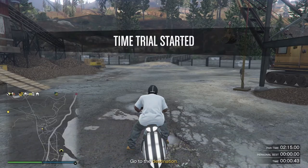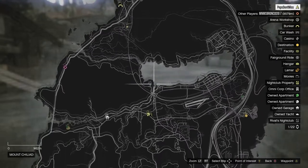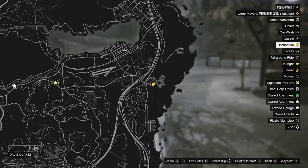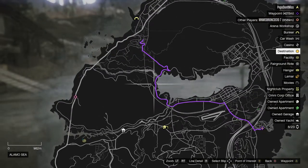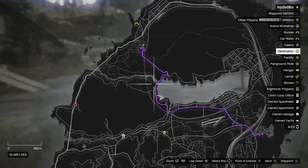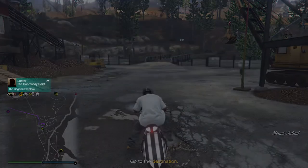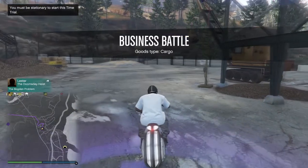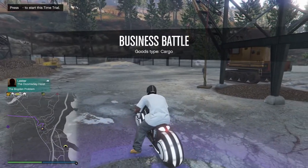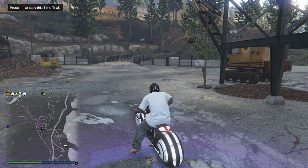The first thing you want to do once you get to the time trial is just start the time trial up, go to your map, and find the location of the finish line. It's actually pretty far away, boys, but they give you a ton of time. Don't worry about the route they give you — I've got the perfect route. All you've got to do is pay attention to the video. You do need to know where the finish line is. After that, hold the Y button on Xbox — or the equivalent on PlayStation — to restart your race. Once you restart, position your motorcycle or vehicle so you're as far out of the time trial start as possible.